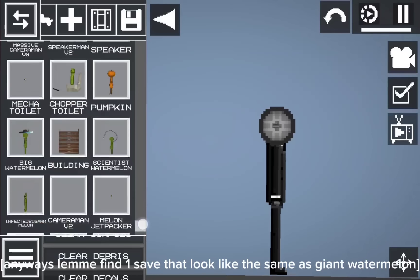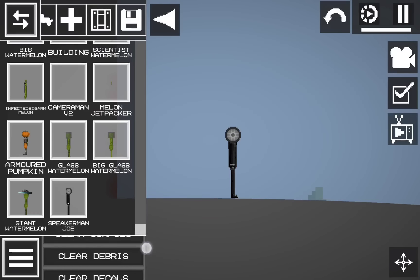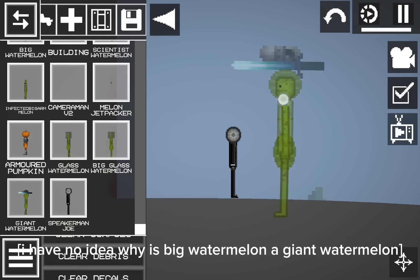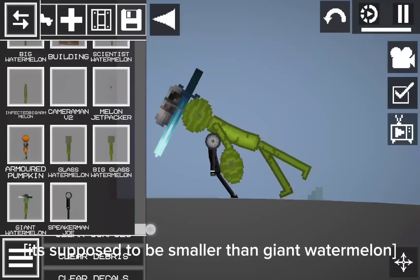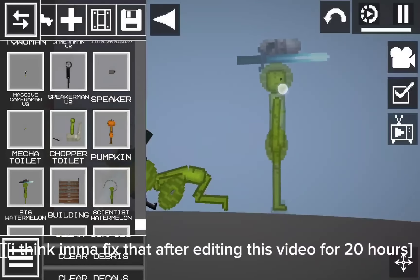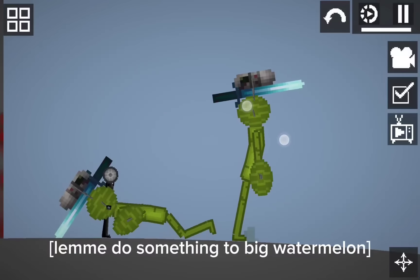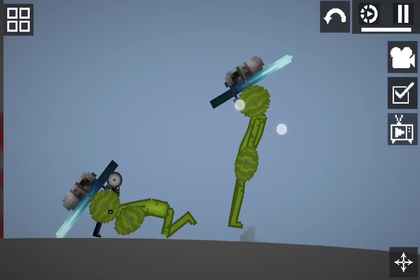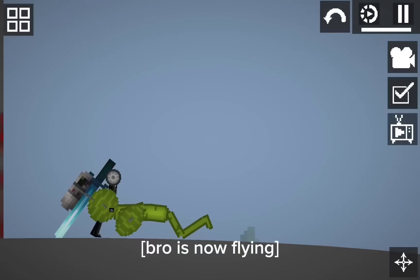Lemma find one save that looks like Giant Watermelon. I have no idea why Big Watermelon is as big as Giant Watermelon — it's supposed to be smaller. I think Imma fix that after editing this video for 20 hours. Lemma do something to Big Watermelon. Bro is now flying.